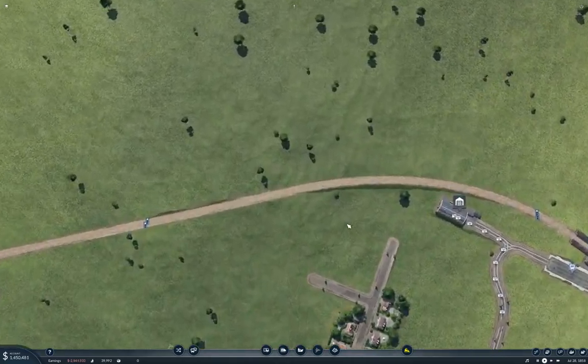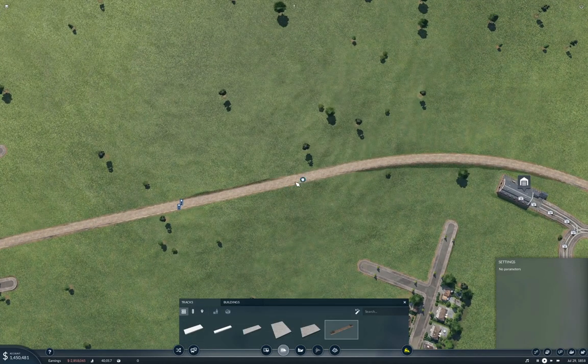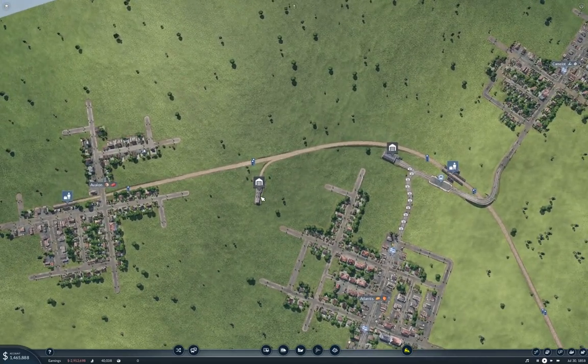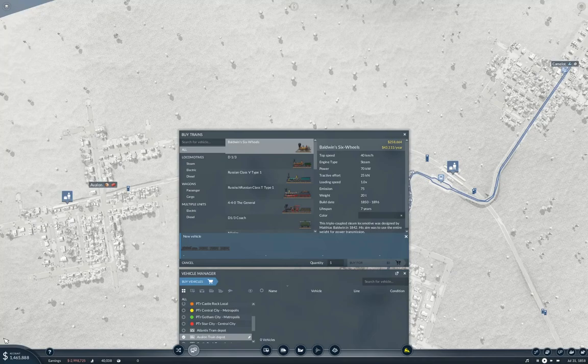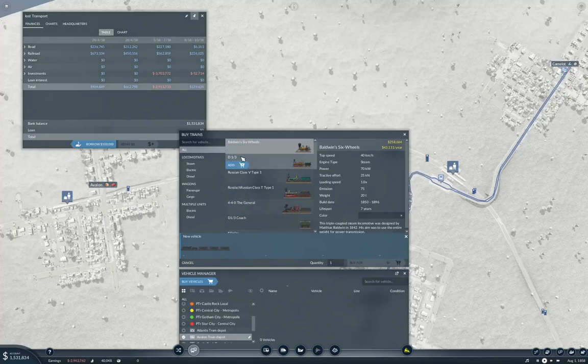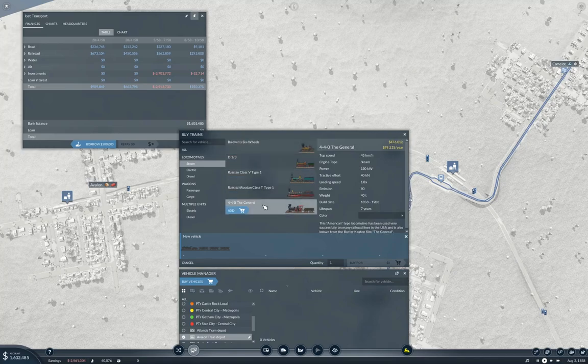We need to also plumb in a rail depot here, so let's do that. We'll grab one of those — bam, we have a rail depot. Now we need a train, which we might not be able to afford as many as we want. We want an engine — the Class T does 55 km/h and costs 140 with running cost of 30, versus The General 440 doing 45 at 130.